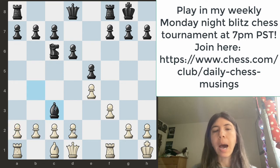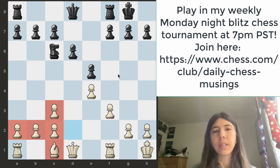The added benefit of taking with the D pawn is it opens up lines for this bishop. Let's move on to another position.